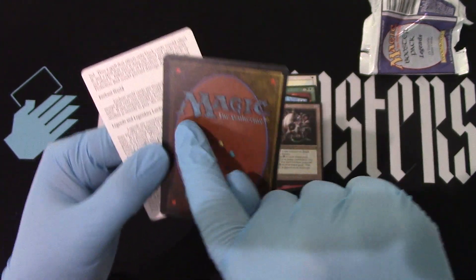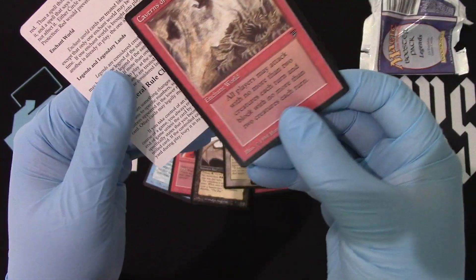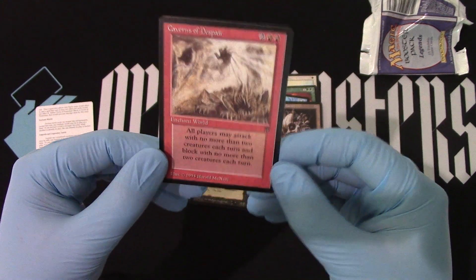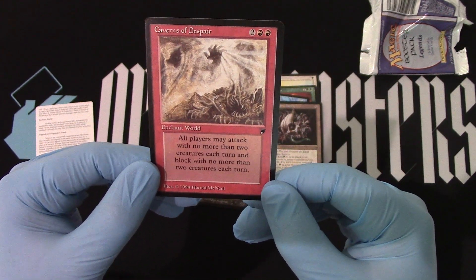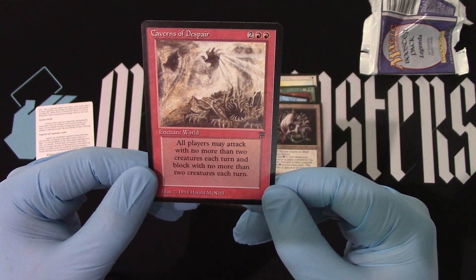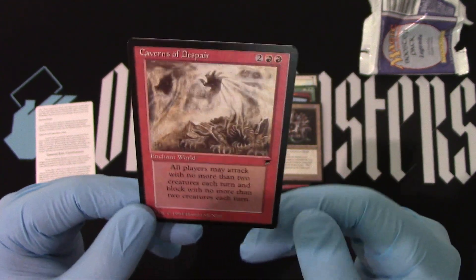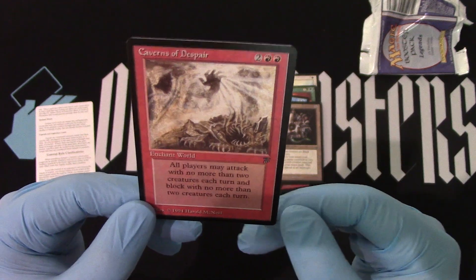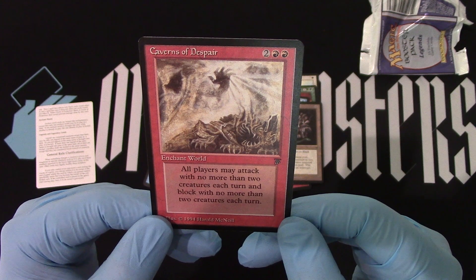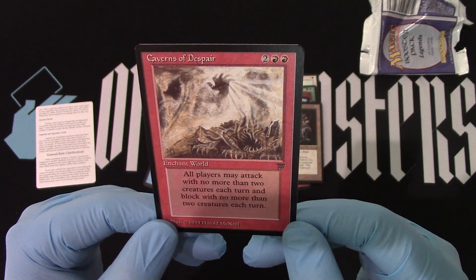Here we go with an off-centering — look at this off-centering rare. Caverns of Despair! Nice. I think this is the first time I've opened this one on the channel. All players may attack with no more than two creatures each turn, and block with no more than two creatures each turn. That's going to slow it down big time. And it's only 2 red and 2, but it affects everybody — that's why it's so cheap. Caverns of Despair — first time I've ever opened on this channel for sure.